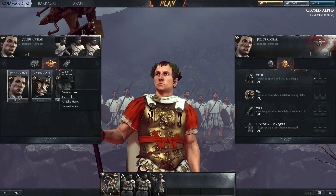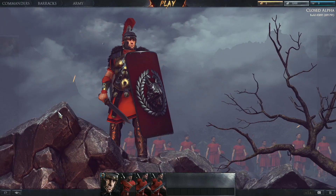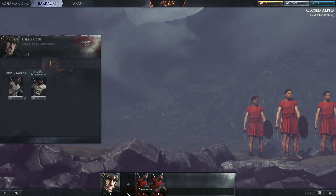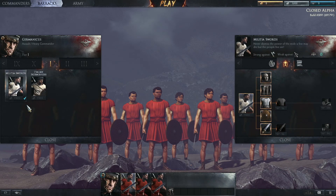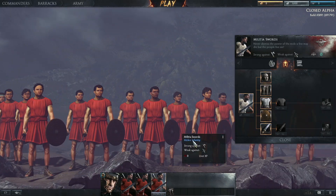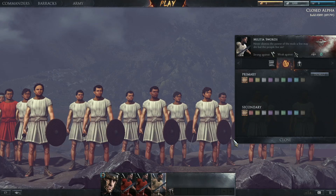Choose a character who suits your playstyle. You will then need to organize your three Tier 1 units. Hovering over a Unit icon and hitting Remove will free up a slot, which can then be replaced with a new Unit. Pick ones that suit your fighting style — complement your commander or create adaptable combinations. You can also customize Unit colors and choose consumable items.